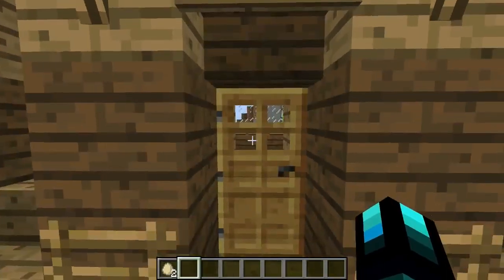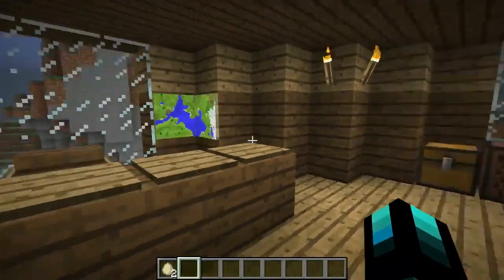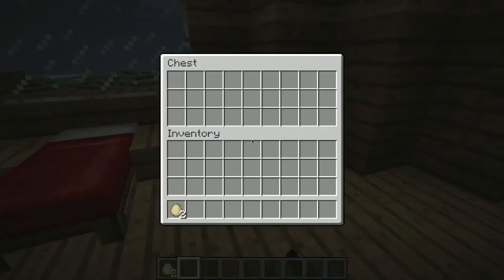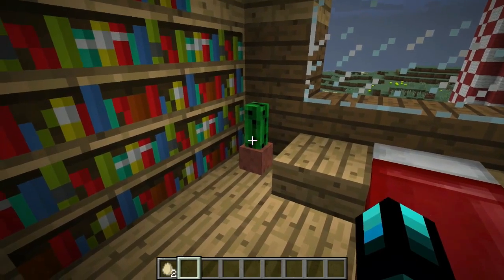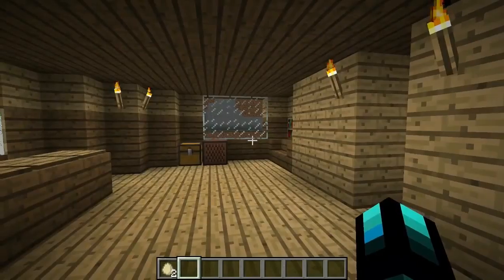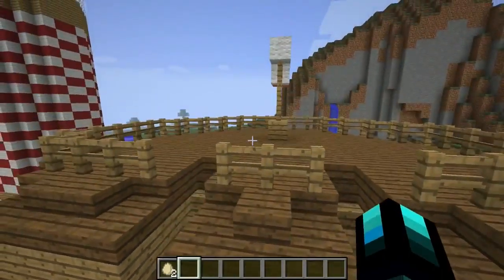Next is the captain's quarters, where the captain would be planning where to travel and who to encounter next. There's a nice sleeping area, a chest, flower pots with cactus, and bookshelves. If I was a captain this is exactly where I'd want to be living — it's so nice. That's the pirate ship, and now on to what I think is the coolest thing on this map.